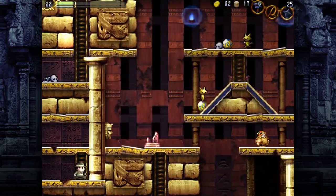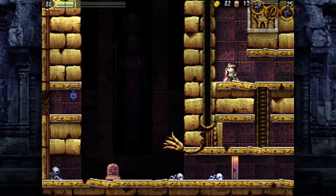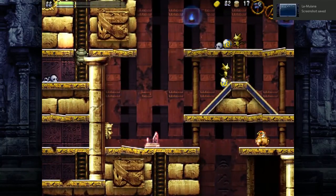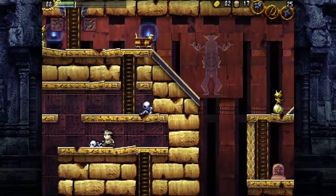This area gets a lot of people hung up, because there's a way to get locked in here, and if you haven't gotten the Holy Grail yet, you're pretty much stuck. But there is a failsafe way out — there's a distinctly white block that you can attack and you'll easily get out.